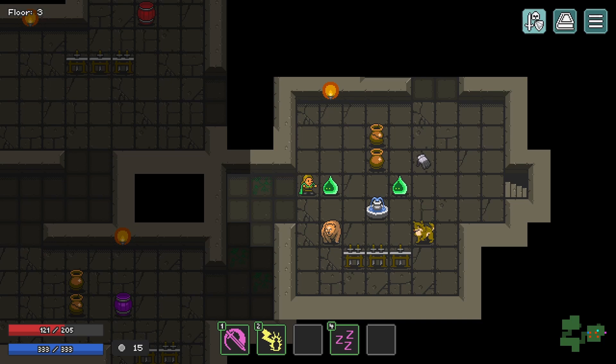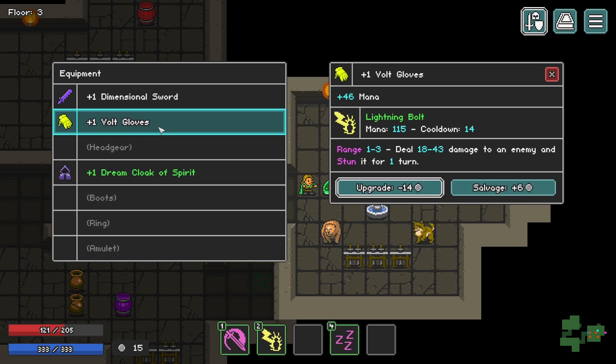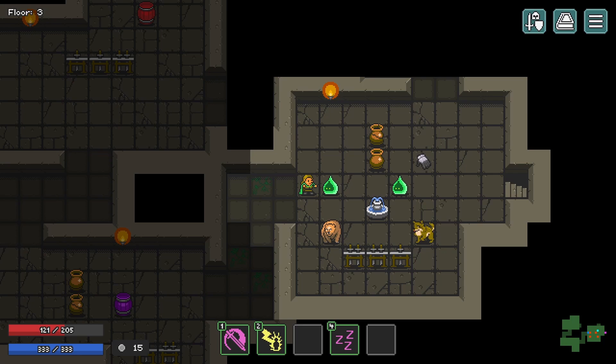For instance, we have this cloak here — it offers more mana and less health. That mana just feeds into our pool and we can use it for all of our abilities. Meanwhile, we could also have a barbarian axe. There's no gating, no gatekeeping in terms of what kind of equipment you use.